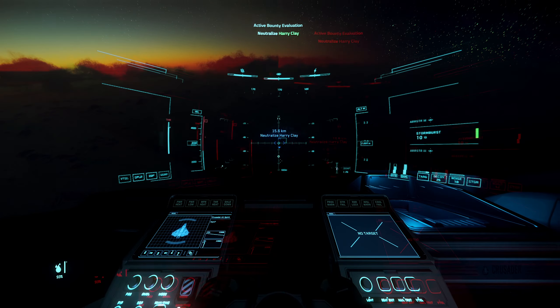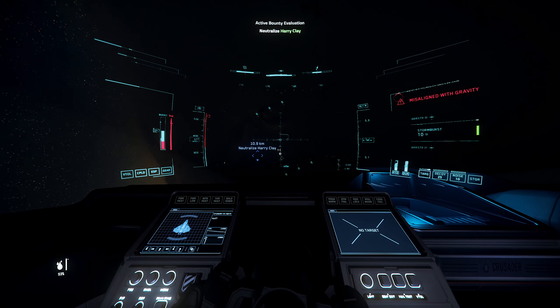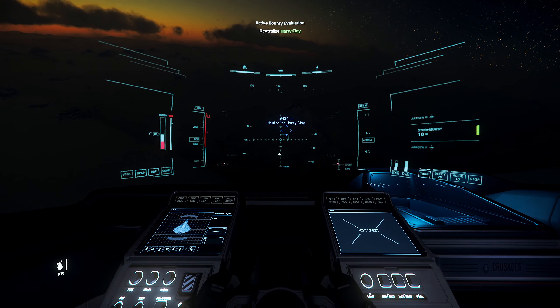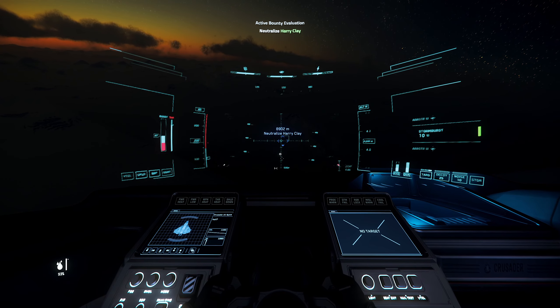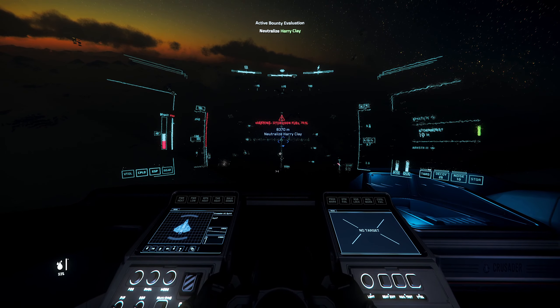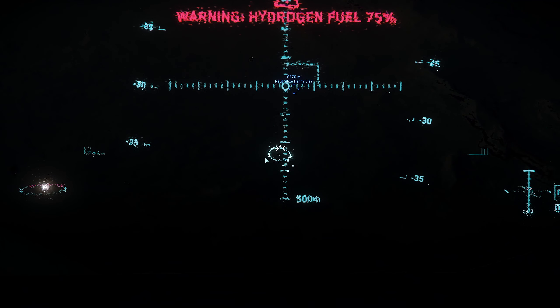Just a heads up: I will be using default keybinds for mouse and keyboard. I play on joysticks myself, but each keybind is different on joysticks, so defaults will make it easier. First, you need to learn how to aim — that little circle is where you want to hit.